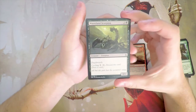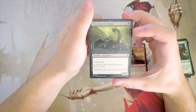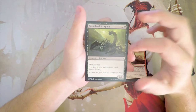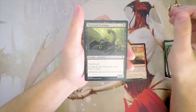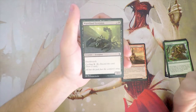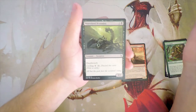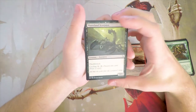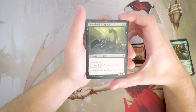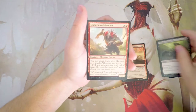Wasteland Scorpion is a 2/2 for 2 and a black. It has Deathtouch and Cycling for 2, so you can discard this card and draw any other card from the top of your deck. This card is fine — not amazing, but Deathtouch makes it a viable card since it can block for days. That said, you'll most often probably end up cycling this card. In draft you want to be a little more proactive, so playing a 2/2 on three is not the greatest, so I'm not a huge fan.